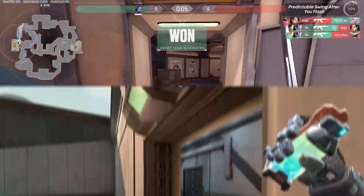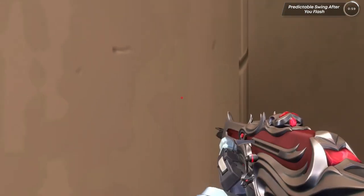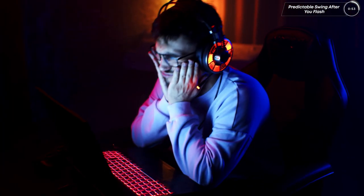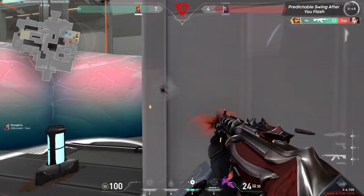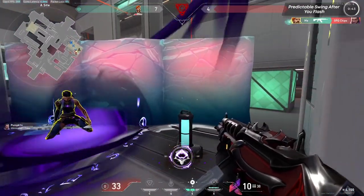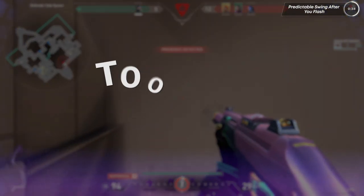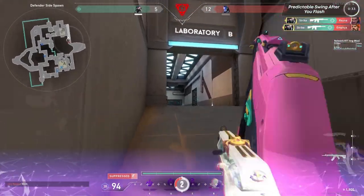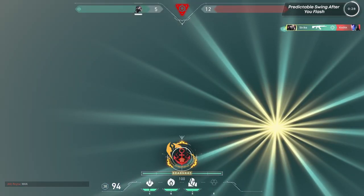We've all been there. We flash around a corner, swing and see two full-blind enemies, and then right when you're gonna shoot, you get killed while they're blind. This has to be one of the most annoying feelings in Valorant, because you did the right thing. You used utility and your enemy was outplayed. But with good crosshair placement and a little bit of luck, they still killed you. But we can lessen the chances of this happening by switching the way we swing that angle. The mistake is swinging either too early or too predictably. Most players swing really predictably after they flash, so I'll be giving you two techniques you can use next time you play a flash agent.